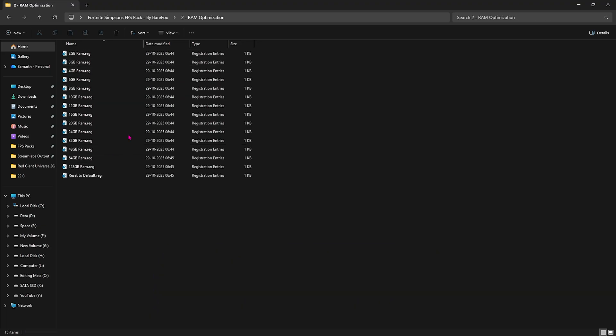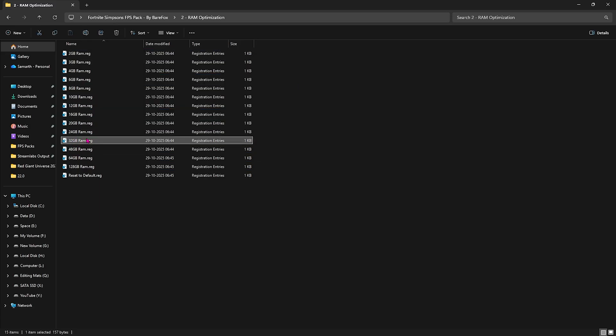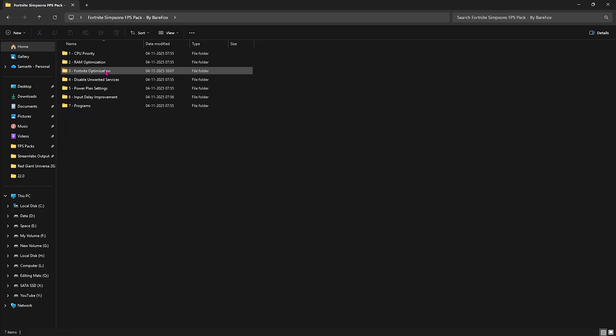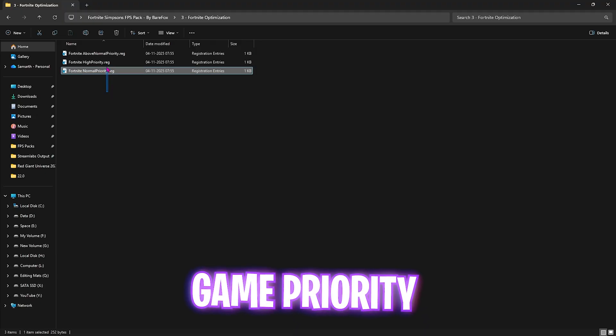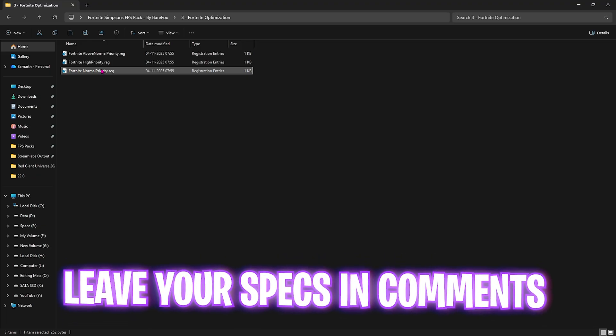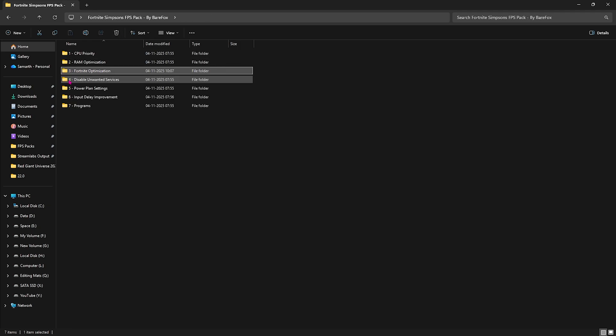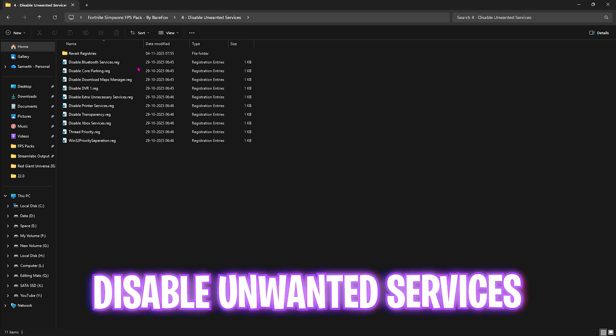The second folder is RAM Optimization, with presets based on your system memory. I have 32GB RAM so I apply that registry — it may be different for you, apply according to your PC, and you can always reset it to default. The third folder is Fortnite Optimization with three priorities: Above Normal, High Priority, and Normal Priority. Leave your PC specs in the comments and I'll tell you which priority to choose.